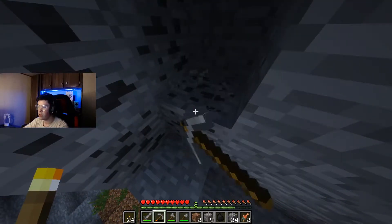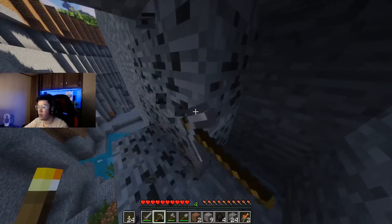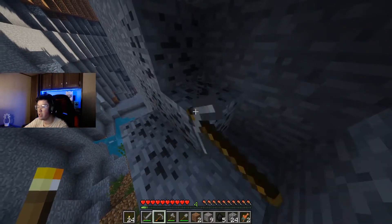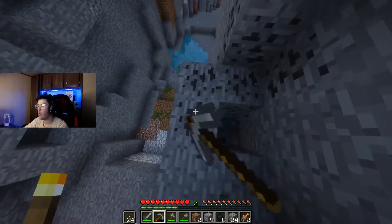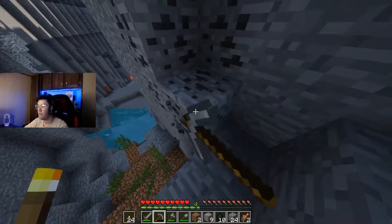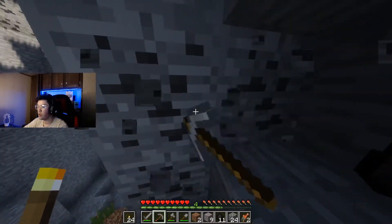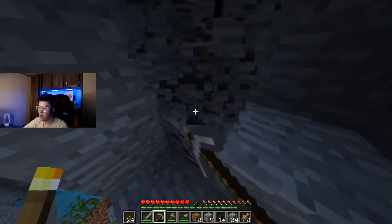Coal is also very important to us still at this stage. Making an iron pick is also pretty important. I got a furnace as well as a crafting table, so we can actually stay down here for a bit without having to go back up to the surface to grab anything. Got wood on us as well just in case. Made some torches — we're good to go.